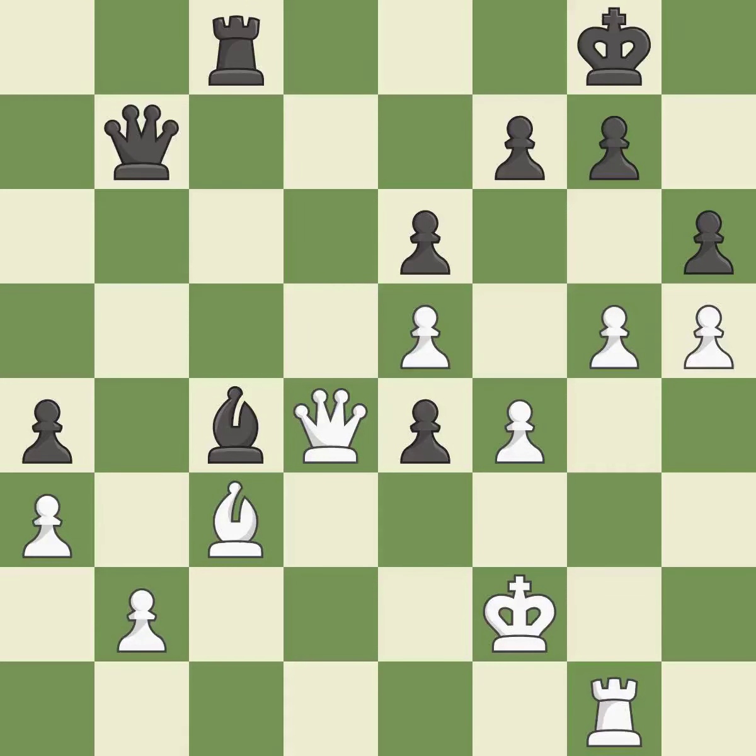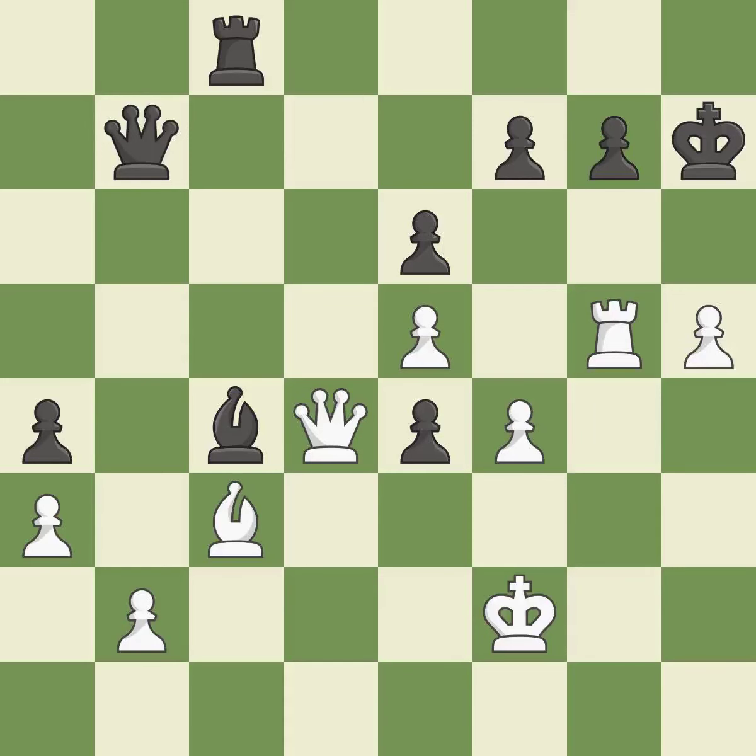This can indicate that a pawn is being attacked. This is an equal trade. This overlooks a better way to recapture a piece. This allows the opponent to push a passed pawn towards promotion — it is a mistake. Only one move worked there, and this wasn't it. This misses an opportunity to push a passed pawn towards promotion. The bishop now occupies an outpost — a secure square in the opponent's territory.